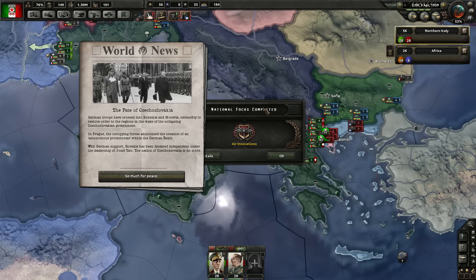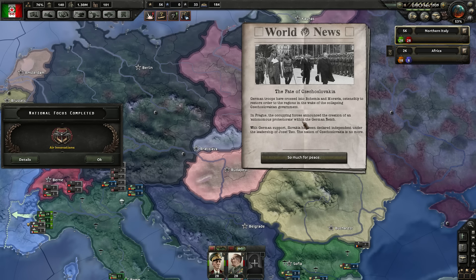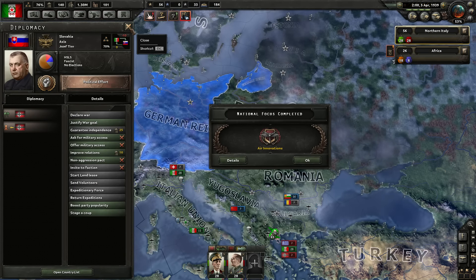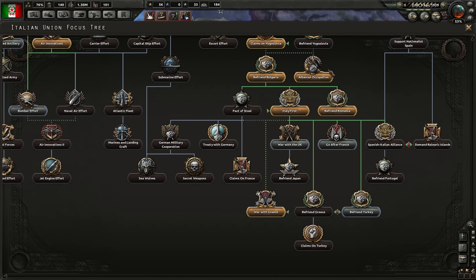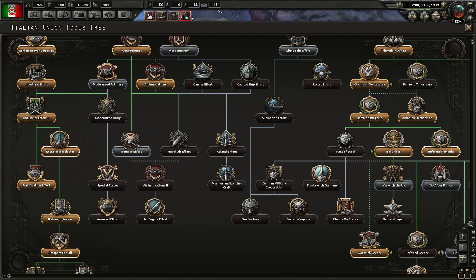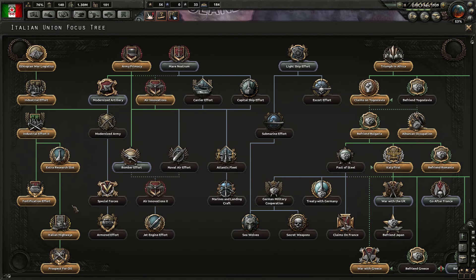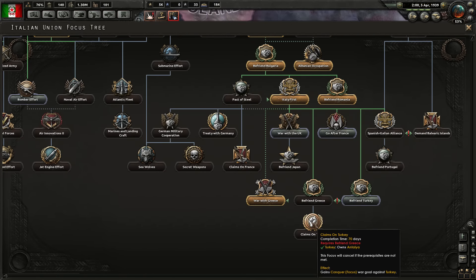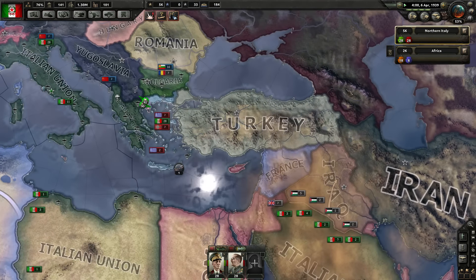After the fate of Czechoslovakia: German troops have crossed into Bohemia and Moravia to restore order. An autonomous protectorate within the German Reich has been announced. Slovakia has been declared independent under Josef Tiso — the nation of Czechoslovakia is no more. We now have Slovakia as a German puppet. Meanwhile, the Treaty of Heraklion — the new capital of Greece. We will take all states. I want direct borders with Yugoslavia, and if I can take Turkey out, I can link up all my lands together.